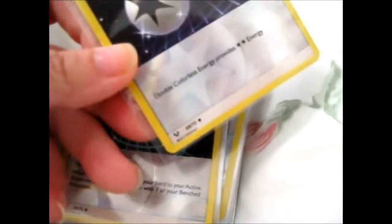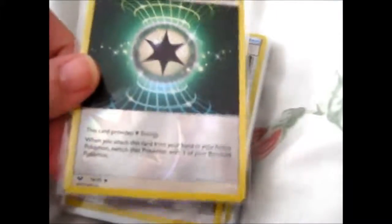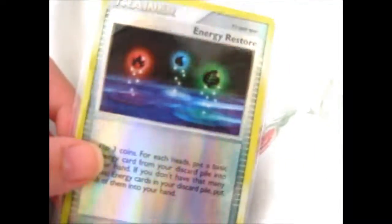Because I'm trying to complete the Shining Legends set — you can see the set symbol there. I can't remember if I had them or not, so I just bought them again anyway. Warp Energy — this one I did not have. Energy Restore — I did look, and I had the non-holo version of that.